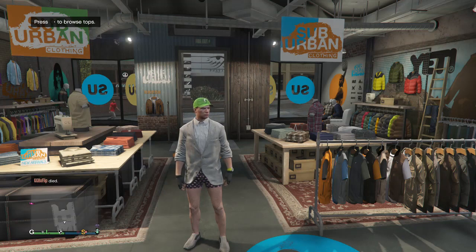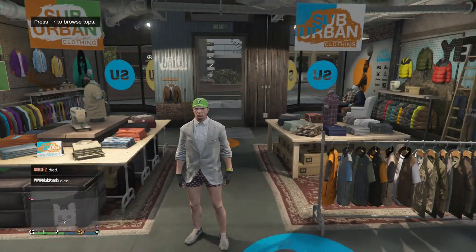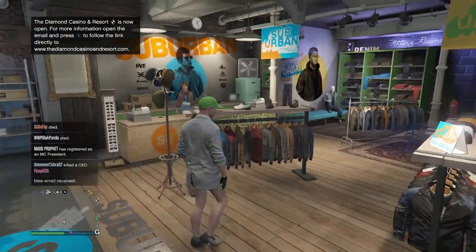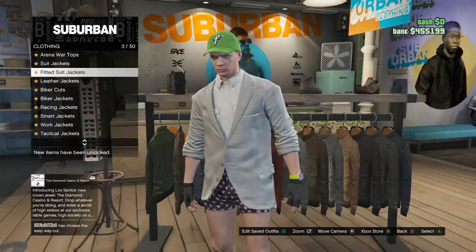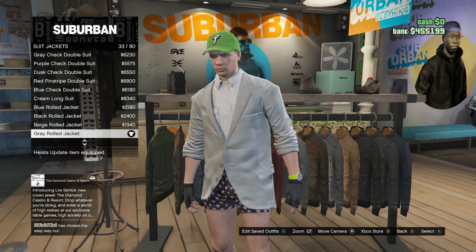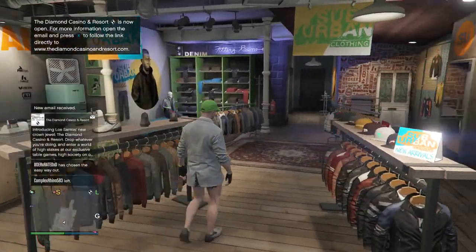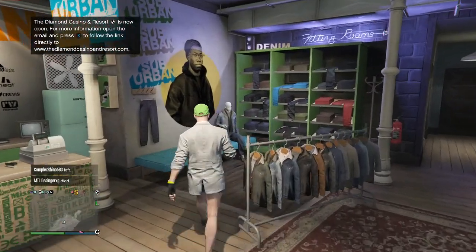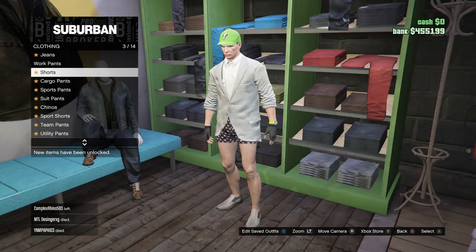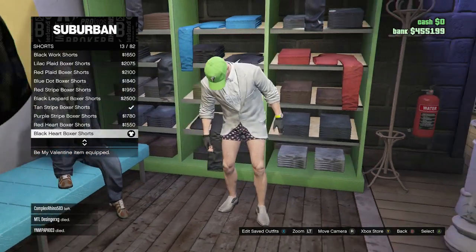Once you guys get to the clothing store, I'm going to be showing you guys how to make the components for the blue, white, and pink joggers. I already made the outfits, now I'm just going to be showing you guys how to make them. Walk over to your tops, scroll down to suit jackets on slot 2, and you guys will be buying the gray rolled jacket on slot 33. Then walk over to your pants, scroll down to shorts on slot 3, and buy the black heart boxer shorts on slot 13.